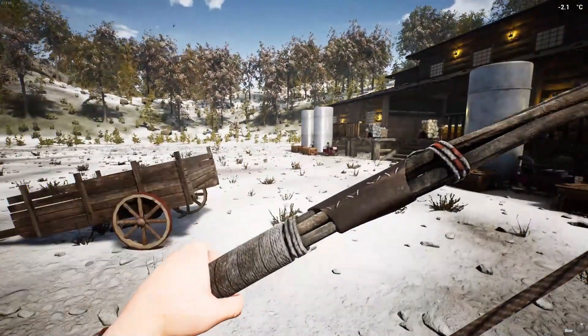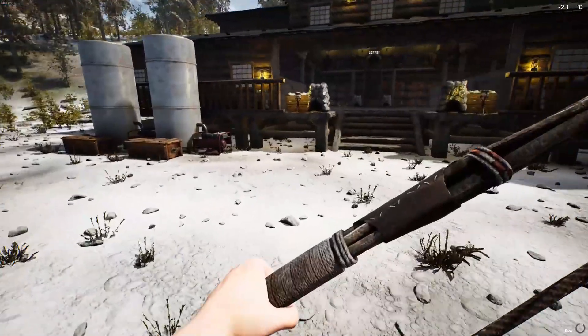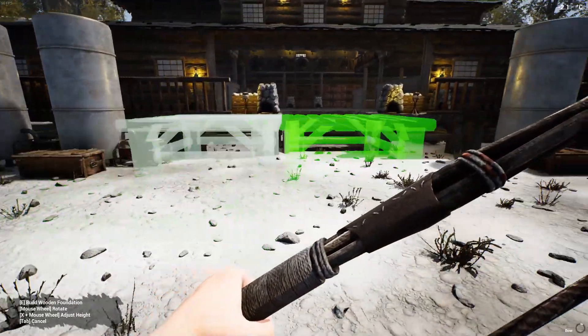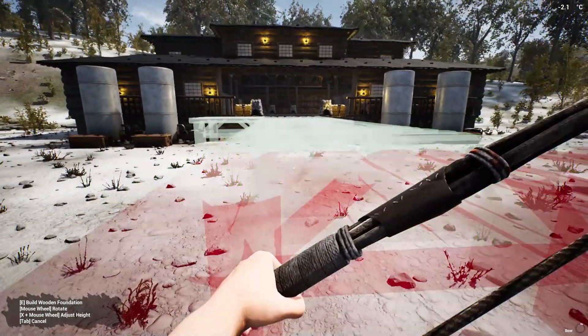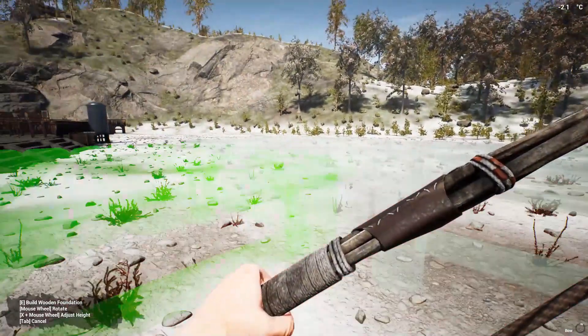So before we start any kind of building, what we always do is: one, turn off our light because it's already super bright out here, and go ahead and save, because we don't want to have any issues. Now this is going to be a little bit of trial and error because I don't know exactly where I want it. The reason I'm snapping from here is I want it to be on the same angle, and definitely the same height to line up with this. It is so hard to see.